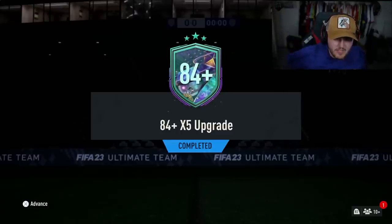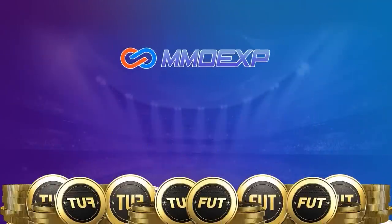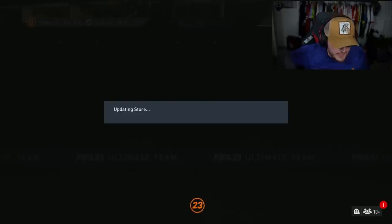EA dropped the 84 times 5 upgrade — let's open up a bunch of these and hopefully get some Foot Fantasy. For cheap, fast and reliable FIFA coins, check out MMO EXP, there's a link down below, and use the code heybird to get yourself five percent off all of your orders.